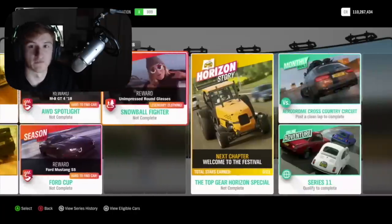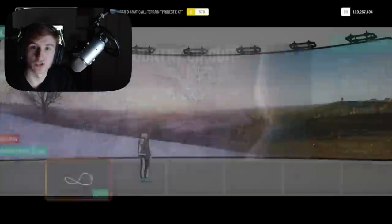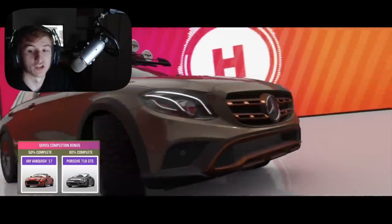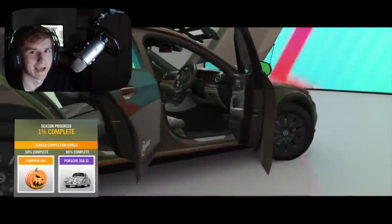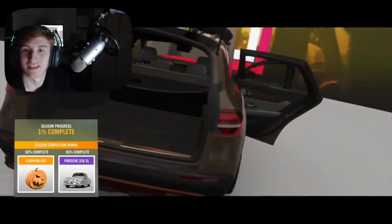First off is the new festival playlist and the new cars. This month's festival playlist, we've got four seasons, and here are all the rewards for all of the seasons. For the full series at 50% completion, you'll unlock the Aston Martin Vanquish 2017, a fairly new car. Then at 80% completion, the Porsche 718 GTS. Then into summer, at 50% completion, you'll unlock a pumpkin hat — quite boring. At 80% completion, the Porsche 356 SL.